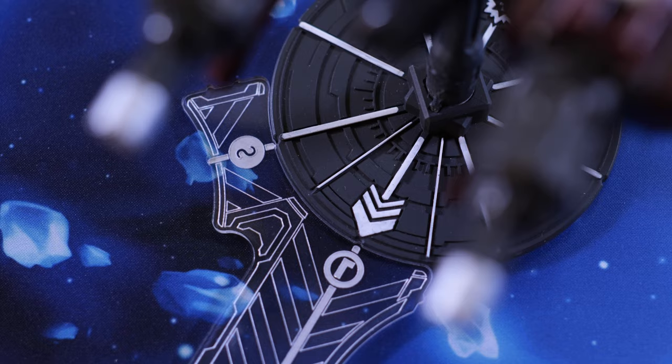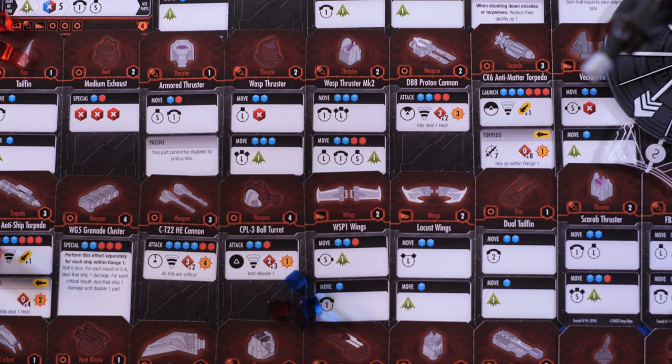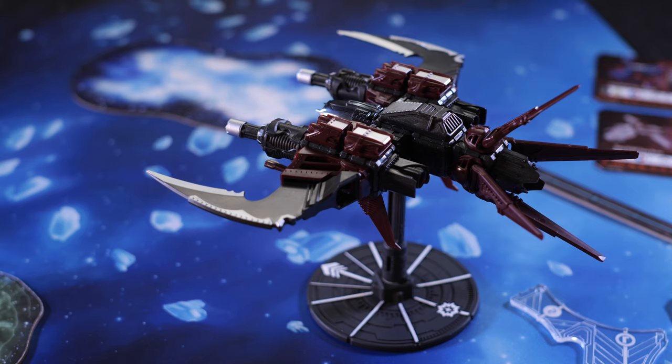You then fly them out into space, smash them into each other, and watch as pieces get destroyed, limbs get ripped off. And in about 15 to 20 minutes, you've determined whether or not you've literally built the best ship in the universe, or you need to go back to the drawing board and give it another swing.